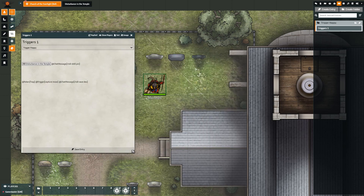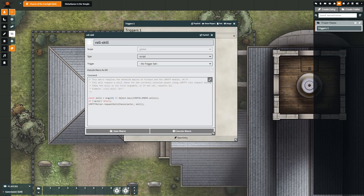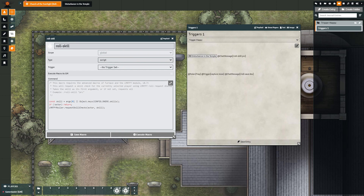Within it, I have two triggers set up. The first one is set to a scene, and it uses @chatMessage bracket /roll skill PRC. Let's break down what this is doing. This is using one of the macros that comes along with the Furnace module, and it is a macro that calls the Let Me Roll That For You module. So let's take a look at the macro first.